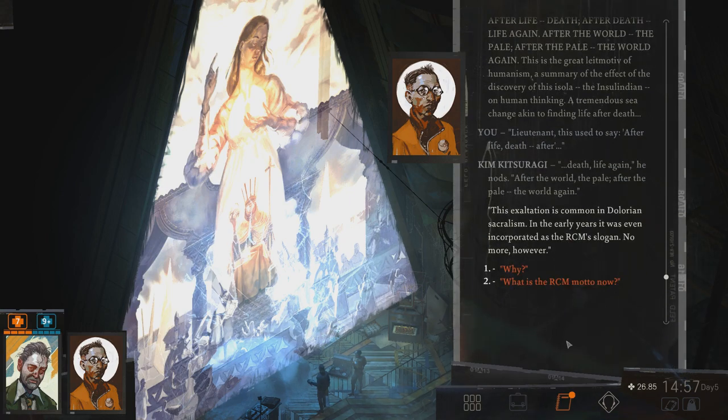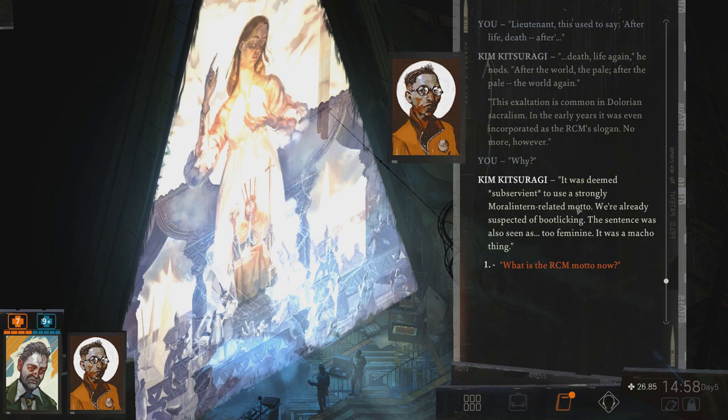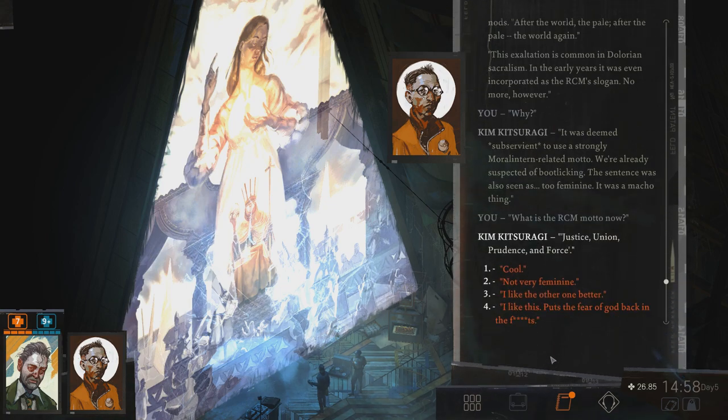This exaltation is common in DeLorean sacralism. In the early years, it was even incorporated as the RCM slogan, but no more. Why no more? It was deemed too subservient — a strongly moral, intern-related motto for an organization already suspected of boot-leaking. The sentence was also seen as too feminine. So what is the RCM motto now? Justice, union, prudence and force. Well, I guess that is not quite as feminine. I like the old one better. It puts the fear of God back in things. Justice, union, prudence and force is also very generic, to be honest. So maybe I do like the other one better. So do I.